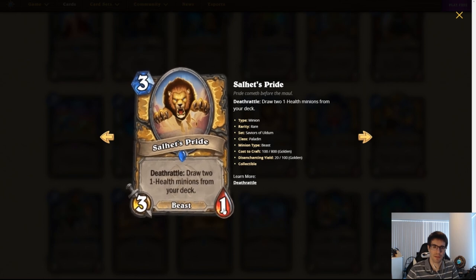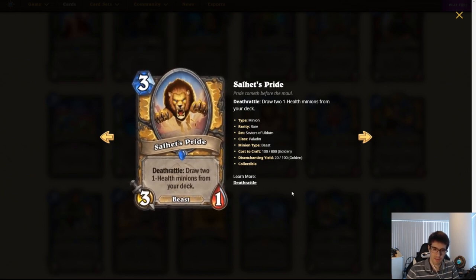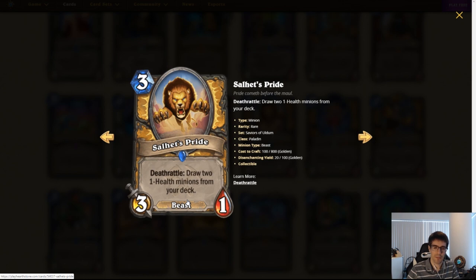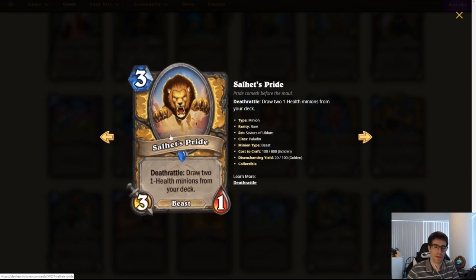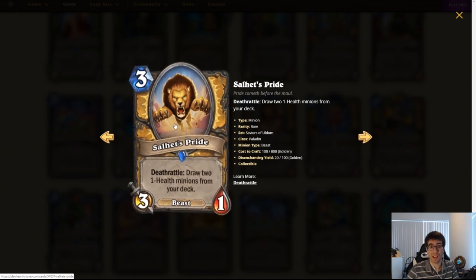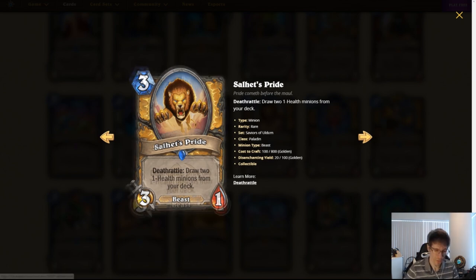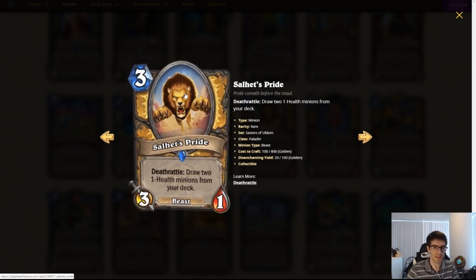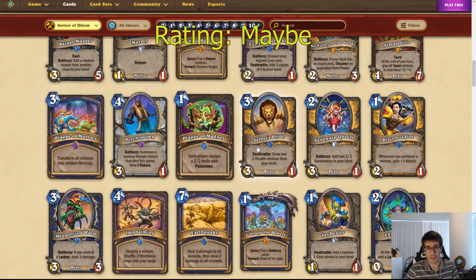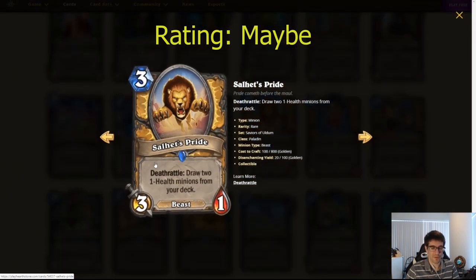Salhut's Pride. Three mana, 3/1 Paladin minion, beast. Deathrattle: draw two one-health minions from your deck. I think this is a bit more viable than the other two cards, primarily because tutoring is very powerful. You already have tutor effects in Paladin — we've seen them in Holy Wrath Paladin and Crystology. Having more tutor cards to make it even more consistent is probably not bad, and this card can also contest board while doing that. However, it might tutor the same stuff as Crystology, so you'd need to make the deck a bit different to ensure enough cards to tutor. This is a maybe for me — I don't think it's the nuts, but not garbage tier either. It would require a bit of a rework of the current deck.